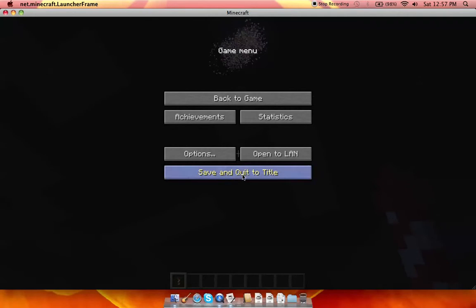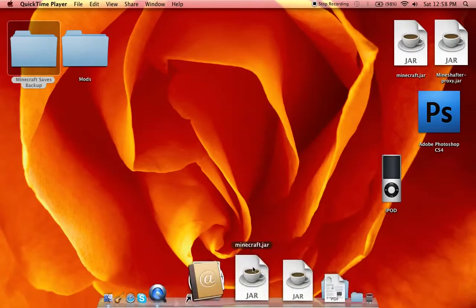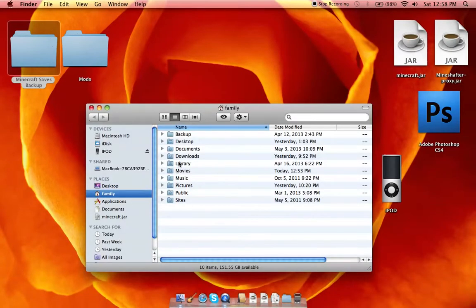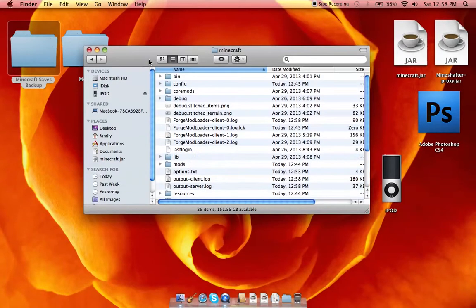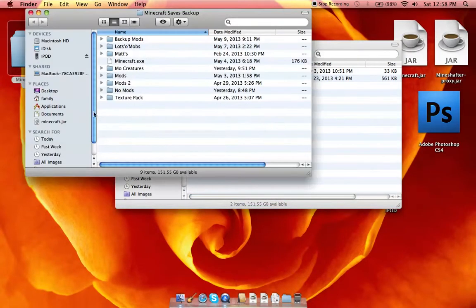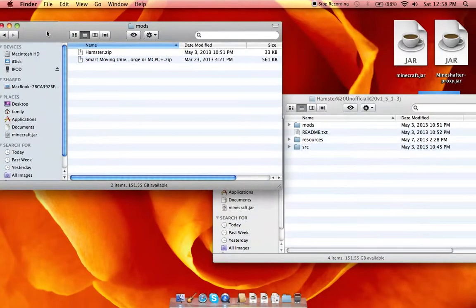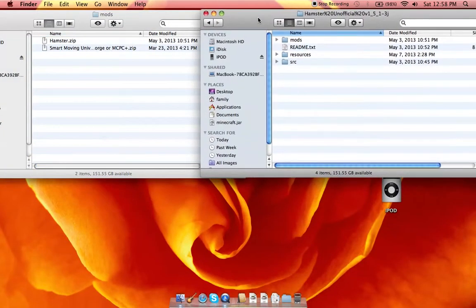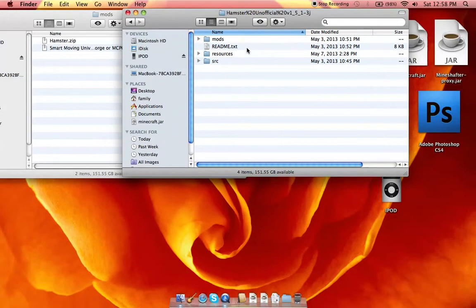That's pretty much it for the gameplay. Now for the installation: you need Minecraft Forge installed. You also need to get the little hamster mod — I might put the link in the description, I might not, I might be too lazy or forget. When you download it, just look up 'hamster mod' and look at LDShadowLady's or someone else's video.